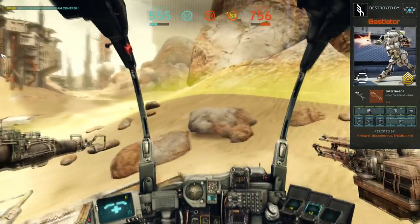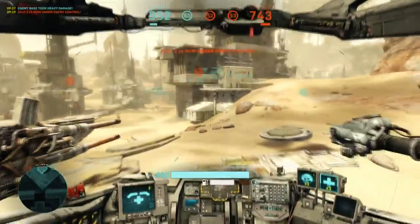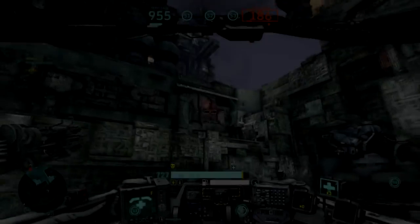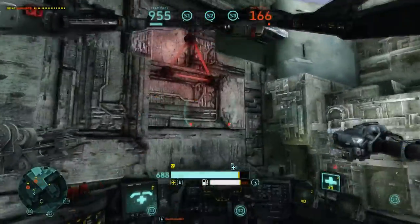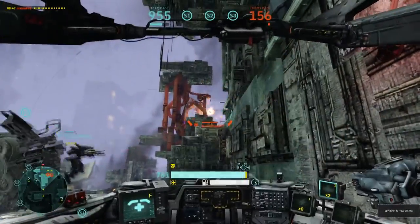Still, spawning on the lucky side doesn't mean you automatically win the match — every game can of course go either way. And in some matches, mostly the very badly unbalanced ones, it is even possible to suppress the enemy team at their base, not even giving them the opportunity to approach the silos at all. This is achieved by advancing towards the enemy base up to the farthest you can go without getting shot by the base defenses.